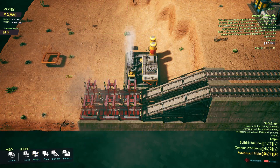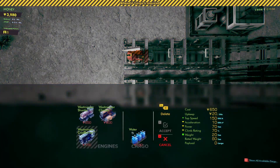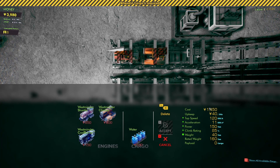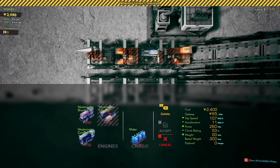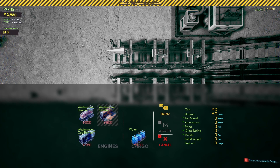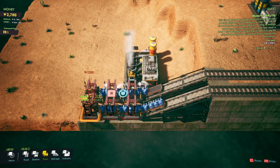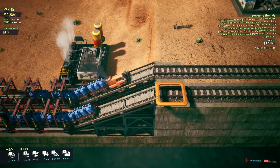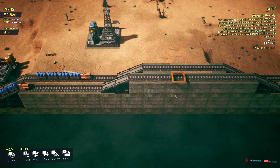That straightens it out — now we have all the stations that we need. Let's buy ourselves a train. We have the Westminster climber available now — that's a sweet-looking train. It's adding all sorts of different train options. That's going to be a pretty powerful train, so let's get the climber since we are climbing. We'll have it process and transport water, and do the same on the second one. Both trains are working now — there's the climber doing exactly what it's supposed to do. It's a very nice engine and it's speeding up quite quickly.